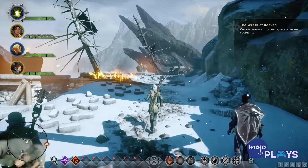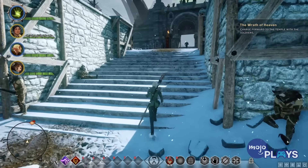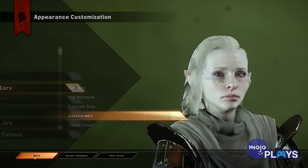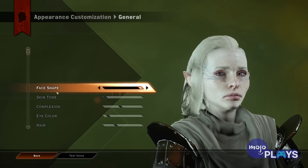We will admit that Inquisition's character customizer probably hasn't aged super well in terms of visuals and selections. However, it is still pretty solid, enough to throw it onto this list. The selection of races, hair, and voices are enough to make your character as close to your vision as possible. It may not be perfect, but if you're adaptable, you can still make a character worth investing in.